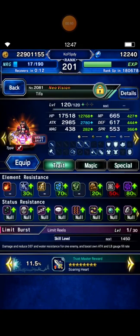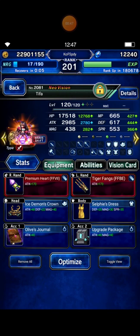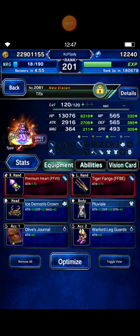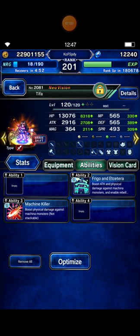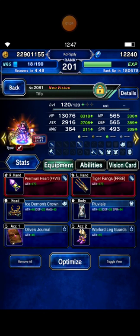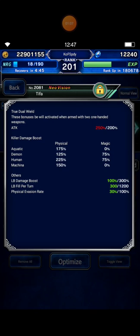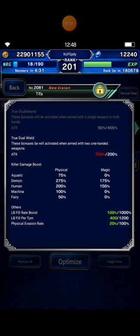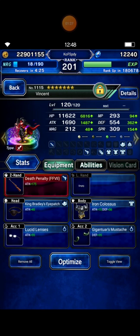I bring Tifa. This is my normal form equipment, and this Vision Card. This is my Brave Shift equipment. My Brave Shift details: Human Killer 125% plus Human Killer 225%. My normal form has Demon Killer 275% plus Human Killer 200%.